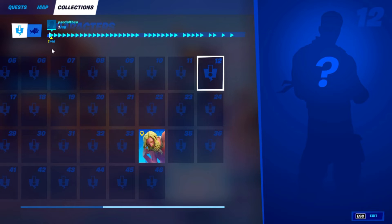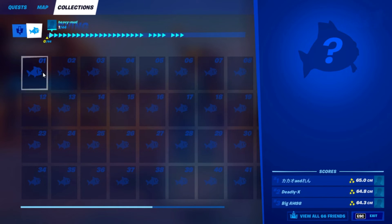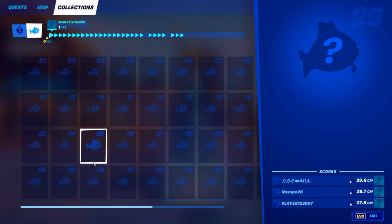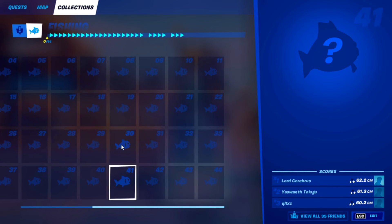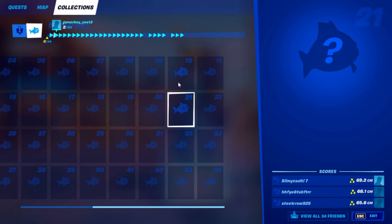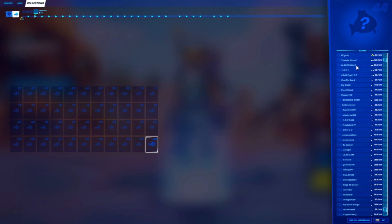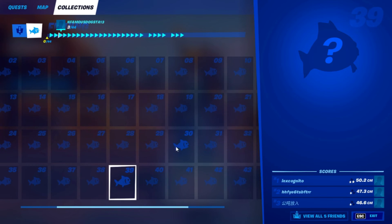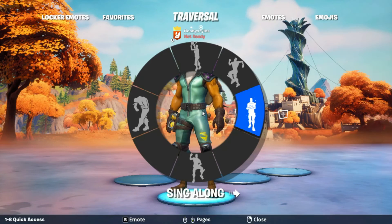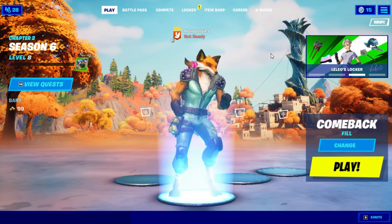Go into Features and click on every single fish starting from the first one — don't miss anything. After that, go to View All Friends, choose a name, click once, then do fish 31, fish 5, and fish 39. After that, back out, go into emotes, and do another emote you like — I'm going to do Twist. Just let it play out, don't skip anything.